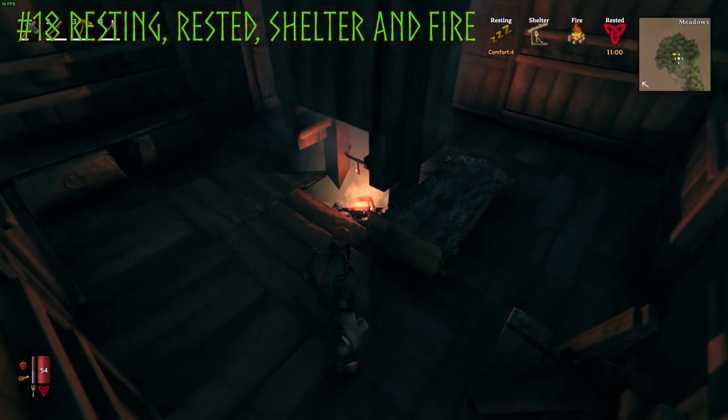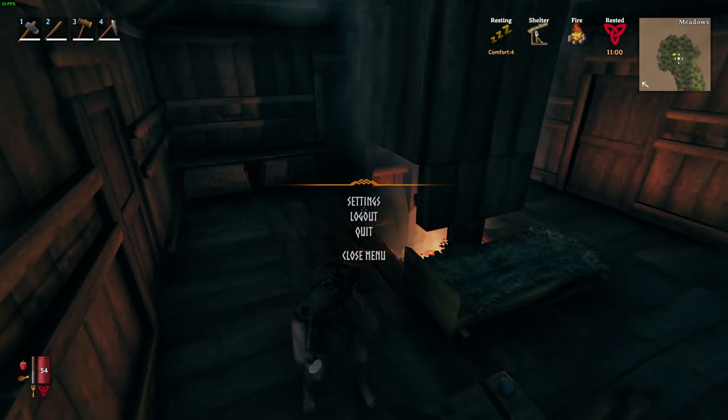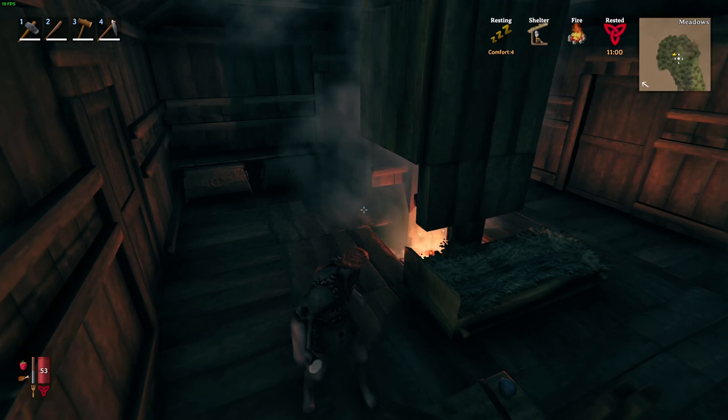You'll eventually come across deer hide or deer skin, and you'll be able to place that down in your house as well, which will also increase the comfort level. Moving on — we need to gather more resources and get a bow as quickly as possible, because that makes it super easy to hunt deer.